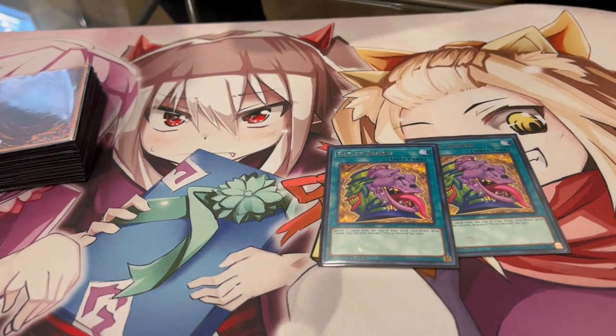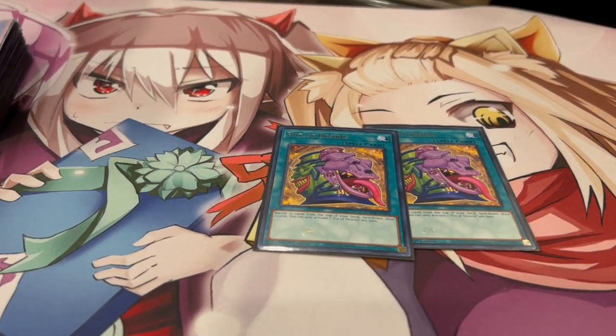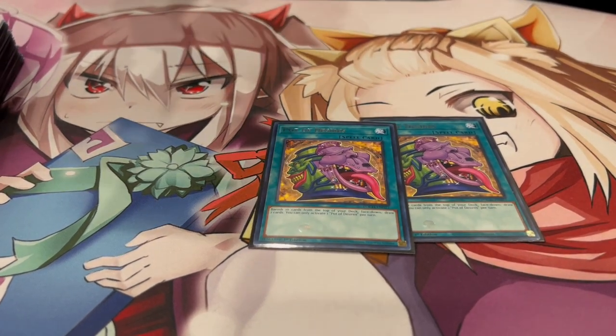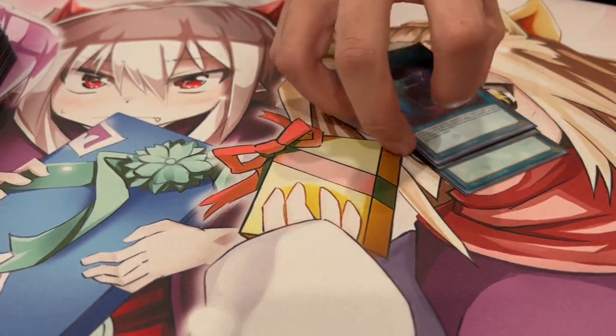For the draw cards, we're playing two Desires. I think Desires are just the best draw card in this deck — you don't want to play Prosperity because you definitely want to be able to OTK, so that's why I like Desires. And one Called By, of course, for the hand traps since it's a pretty hand trap-heavy format. That's it for the main deck — 40 cards.